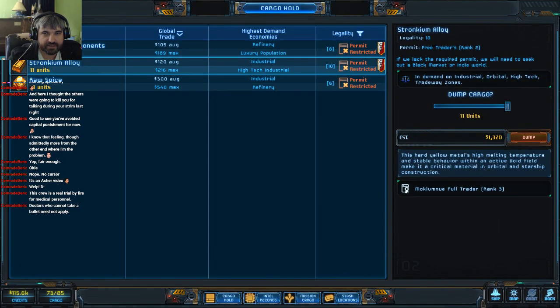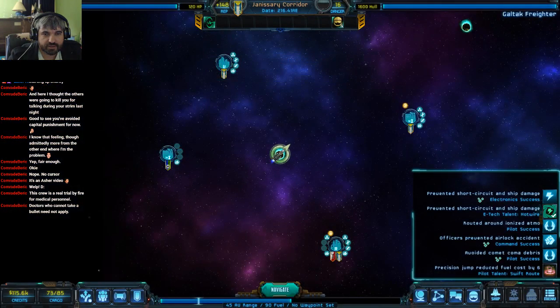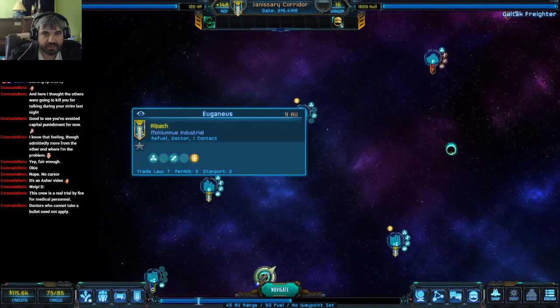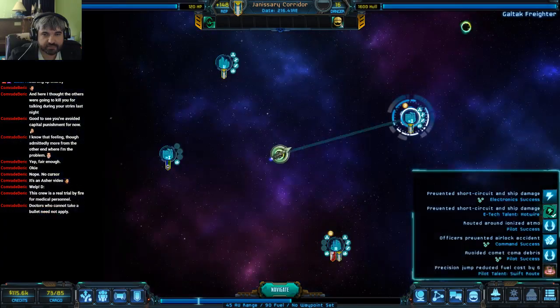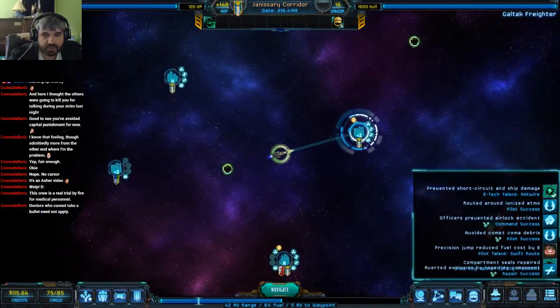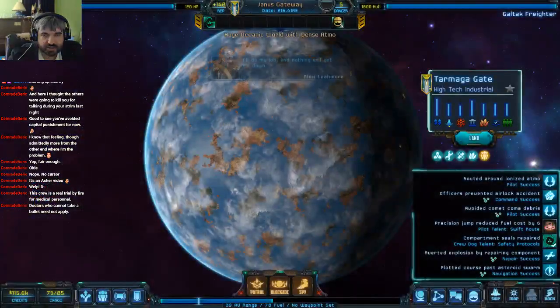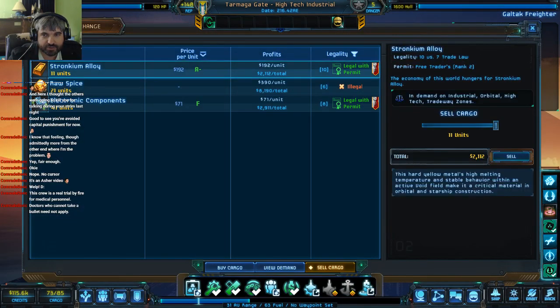Lots of opportunities to explore, lots of treasures to get, very little danger. Let's see what we have in our hold — components, refinery, industrial. We can definitely sell some of this stuff between these two planets. Our recruitment's up here — it's one of those two.